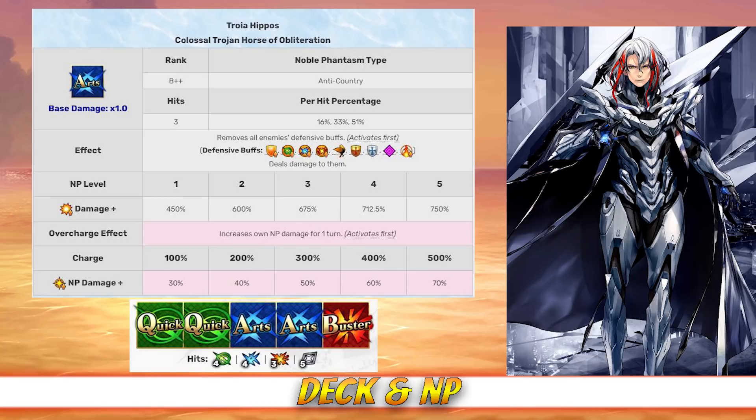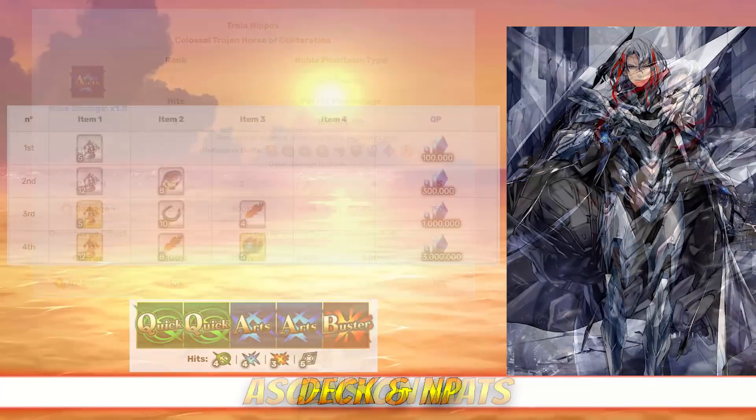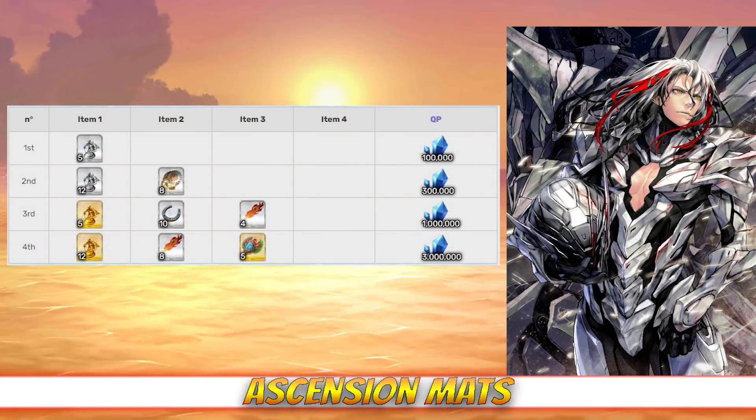Odysseus has an Arts/Quick deck with Quick, Quick, Arts, Arts, Buster, and an Arts Noble Phantasm. His Noble Phantasm is Troia Hippos, which deals AoE damage to all enemies with between a 450 and 750% damage modifier depending on level. It also removes all offensive buffs from enemies and increases Odysseus' NP damage for 1 turn between 30 and 70%, depending on overcharge.